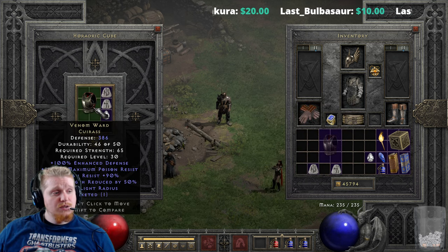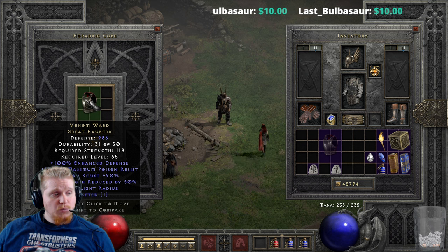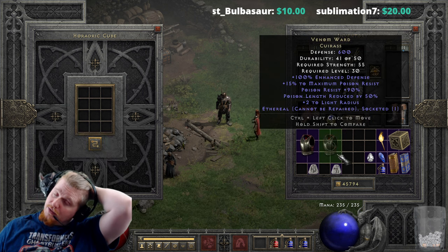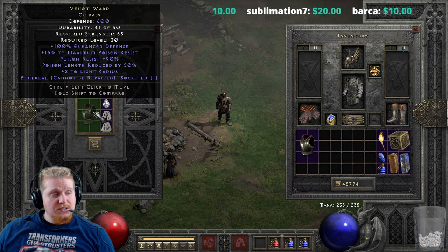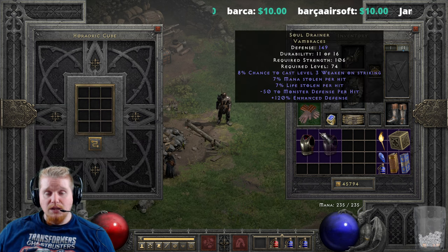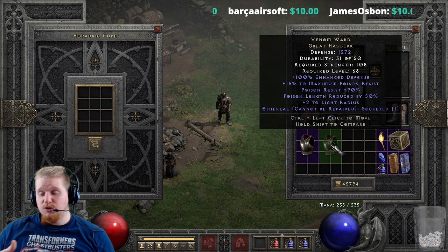Speaking of using Venom Ward for Lilith, if you were, you'd want to upgrade it to the elite form. We go from the Venom Ward Cuirass at 386 defense, 65 strength, level 30, to the Venom Ward Great Hauberk at 986 defense, 118 strength requirement, and level 68. The ethereal version can also be upgraded from 600 defense, 55 strength, level 30, to 1272 defense, 108 strength, level 68.